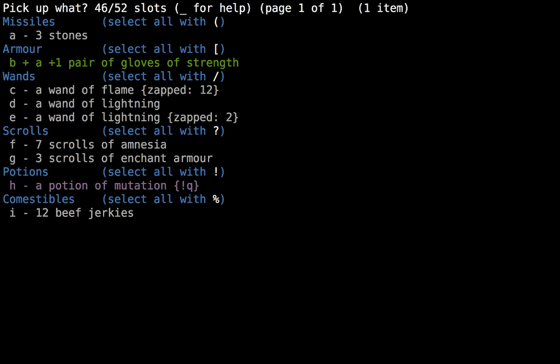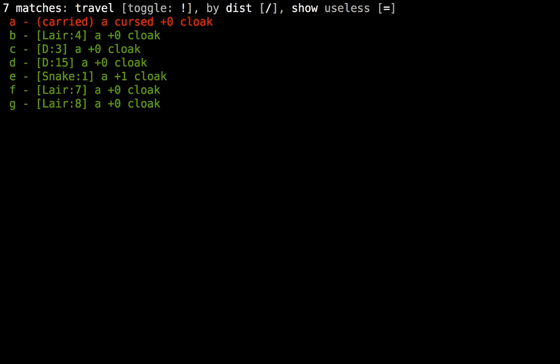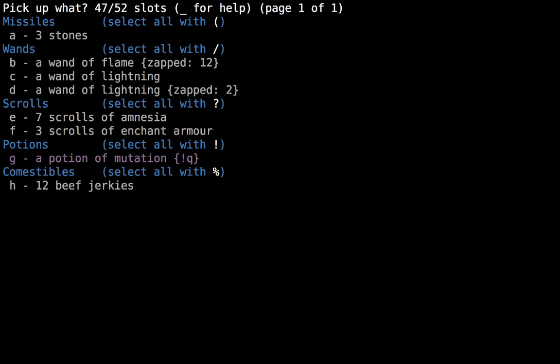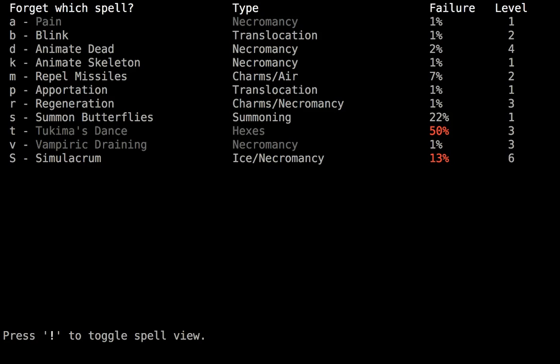I'll just leave all these scrolls on the ground. There's a cloak I kind of want to swap to. How much remove curse do I have? Six? It's probably about time for a swap. Let's start amnesia-ing some spells as well - like I don't need Pain anymore, or Tukima's Dance.